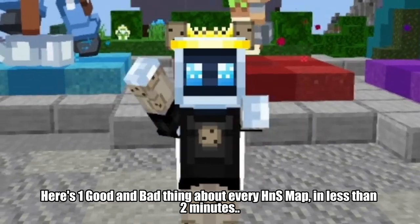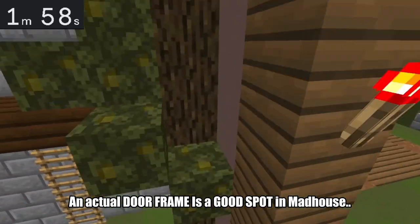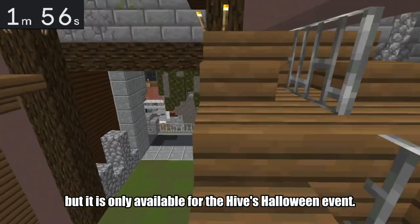Here's one good and bad thing about every hide and seek map, in less than two minutes, go! An actual doorframe is a good spot in Madhouse, but is only available for the Hive's Halloween event.